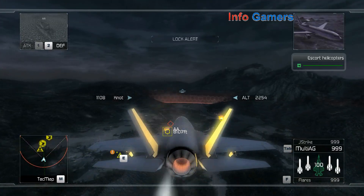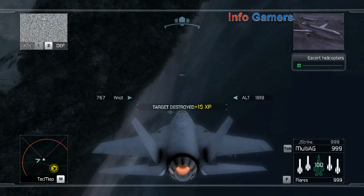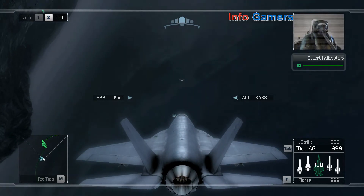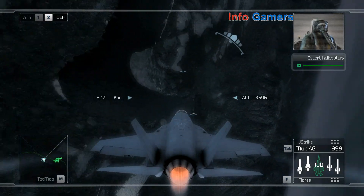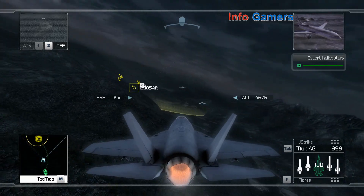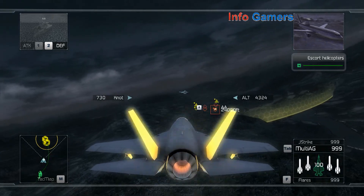I'm detecting active SAM sites along the helo flight path. You need to take them out before the helos enter an engagement circle. Copy that — we're engaging the SAMs now. Reaper flight, I'm picking up active SAM sites searching for targets along your flight path. Go to treetop level and watch for missile launch.